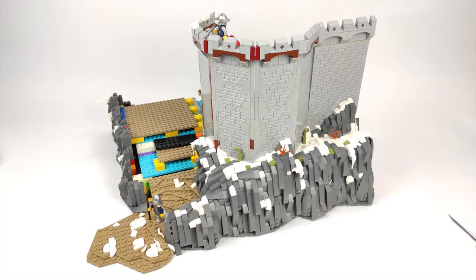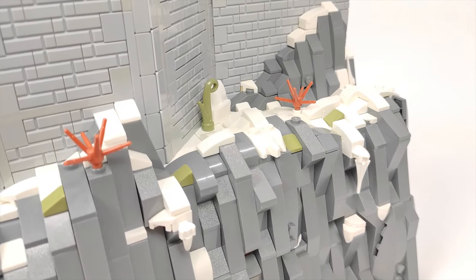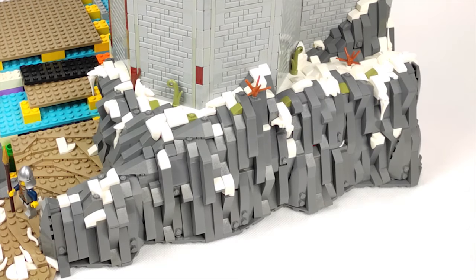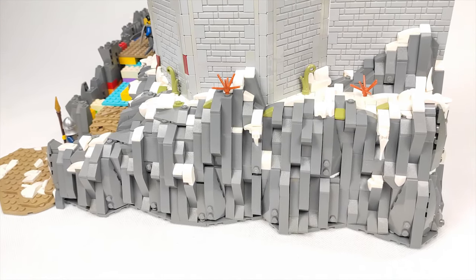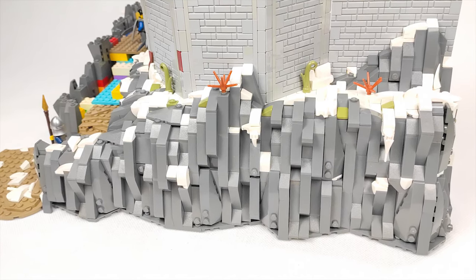So as you can see I have some rockwork down on the side of the MOC. The terrain is basically finished here. I really like how the snow turned out covering the ground. I especially like the snow hanging from the rocks, which I made using horns and these new white spear pieces. It is the first time I'm doing a winter MOC so it's a new experience for me, but I think I'm getting a hang of it.